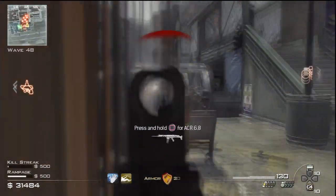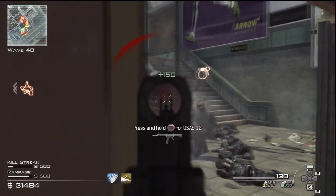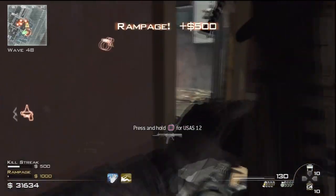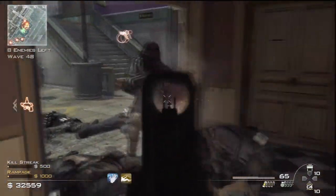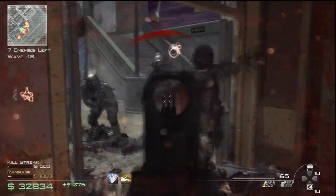Sleight of Hand - I don't think I have to explain it. It's pretty much the best perk in survival mode. The one thing that sucks about it is that you unlock it at level 50. But that building is very, very good guys - I suggest you use it.